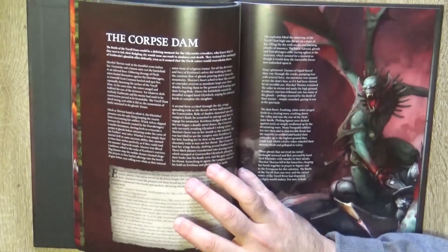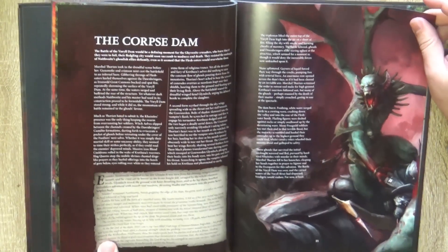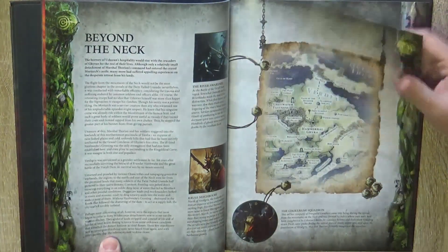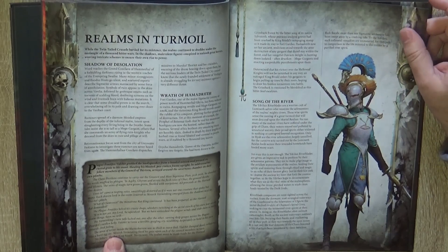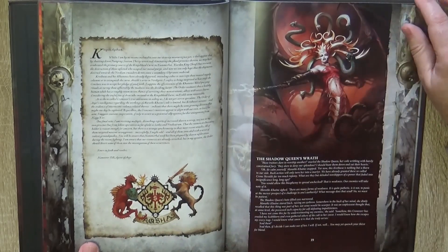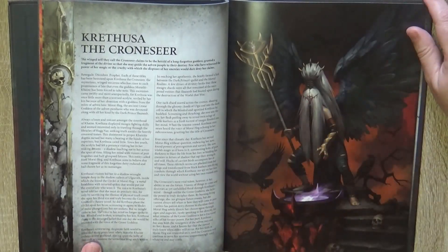The printing is very colorful with nice artwork as well. I really enjoy these books even when they are out of edition — they are nice books to read, to look at the miniatures for inspiration, and to look at the paint jobs. Here we have Kweithusa the Concier.